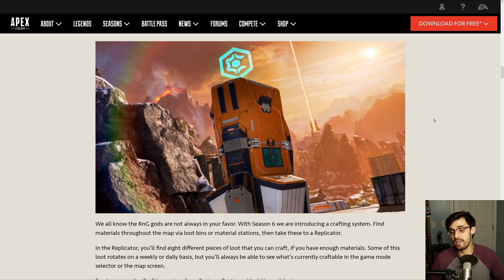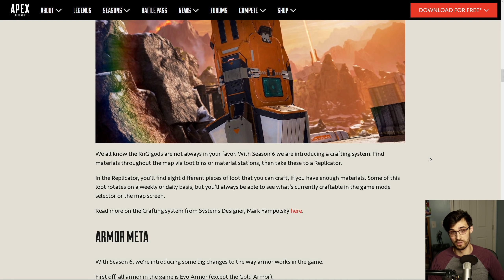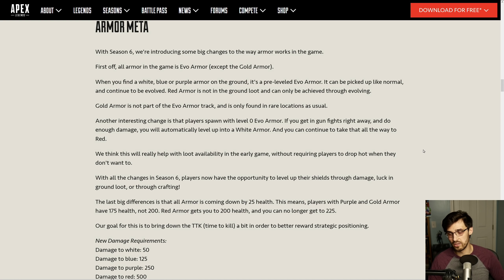We don't know how common crafting materials are going to be, or how common the replicators are going to be — it's a lot of unknowns, but we'll know in less than 24 hours. Be on the lookout and make sure you're interacting with this new system. Even if you don't have crafting materials, check the replicator to see which gun is out of the floor loot pool for that match, so you know you don't have to play around it as much. Just keep in mind someone could still craft it, so it'll be less common but not impossible.